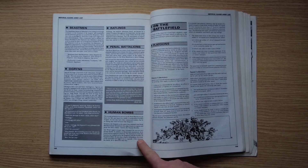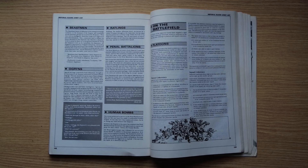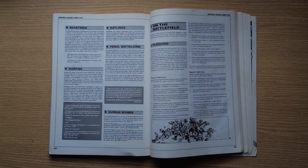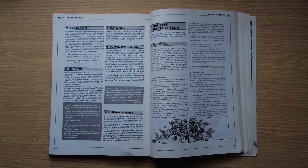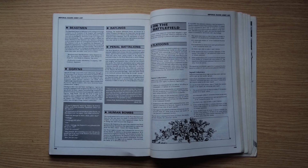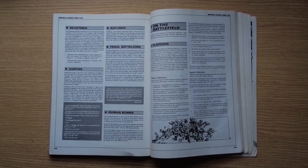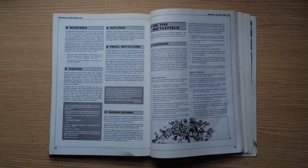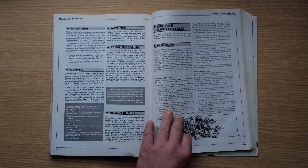And then there are human bombs. The text reads: 'The Emperor in his mercy has ordained that penal battalion troops should have the opportunity to repent and atone for their crimes — and that's where the human bombs come in. Any penal legion trooper may volunteer for service as a human bomb. In addition to his normal equipment he is fitted with an explosive harness. The moment he dons the harness he is absolved by the Emperor and the burden of his guilt is lifted. He also has a chance of freedom, for some of the harnesses are rigged not to explode — if he survives the battle he is absolved and free.' Pretty dark.